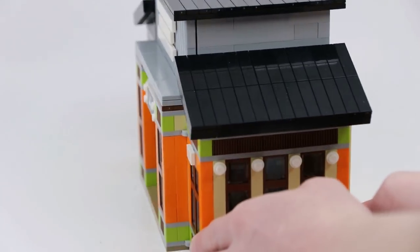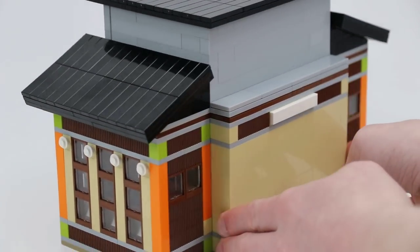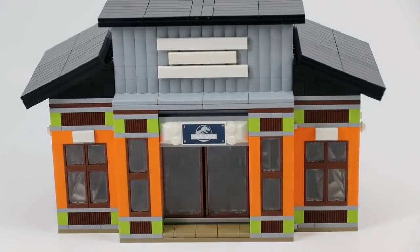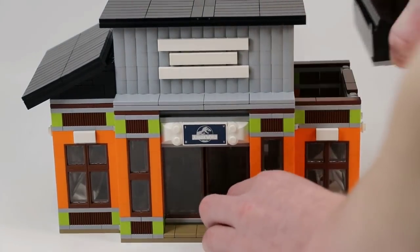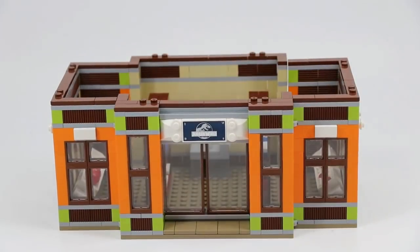I also went with a pretty cool roof technique using the illegal 'just lay it down on top of some slopes' technique — or at least that's what I like to call it. It makes a pretty cool shape and it works well especially when the building is folded out, and the roof comes off in three separate sections so you can reveal the inside.